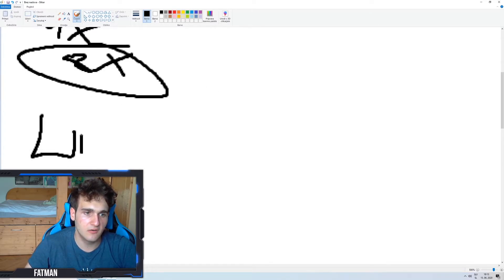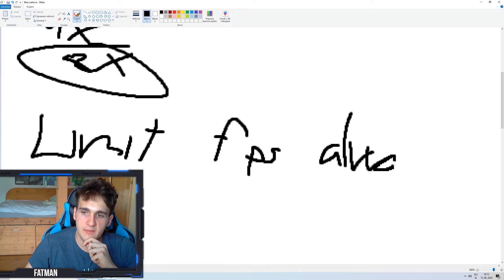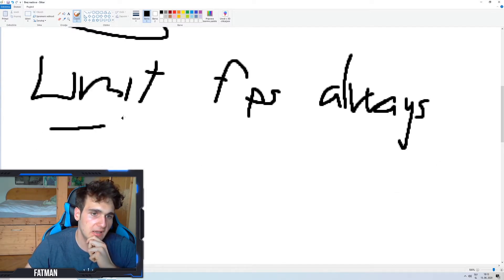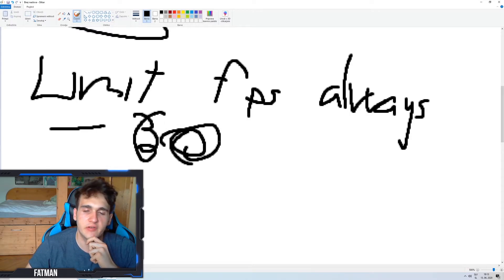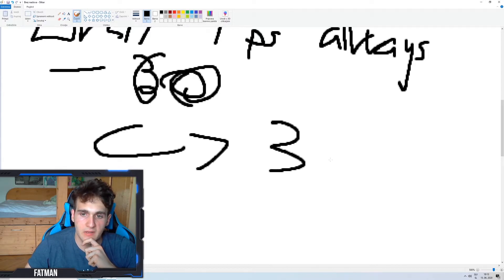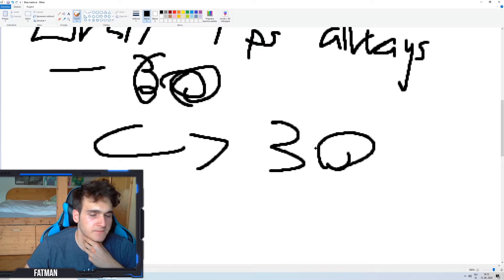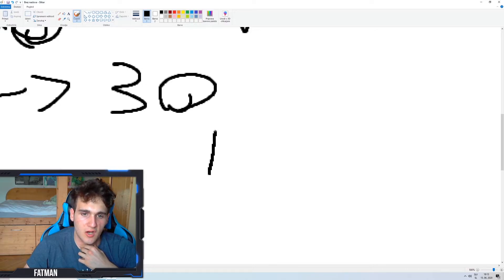This is how you boost your FPS — you want to limit your FPS. There's a 'limit FPS always' option. I'd show it in-game but my game is lagging terribly — they need to fix this. You want to limit it from 60 or whatever your cap is, up to 230. That's how you stop actually lagging. Limiting FPS will make fewer drops.